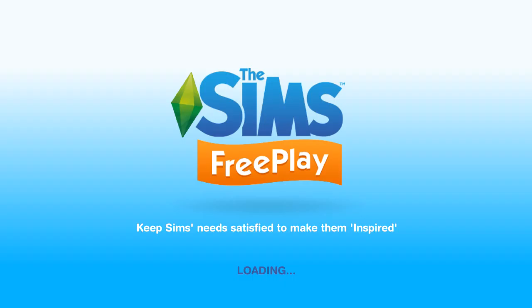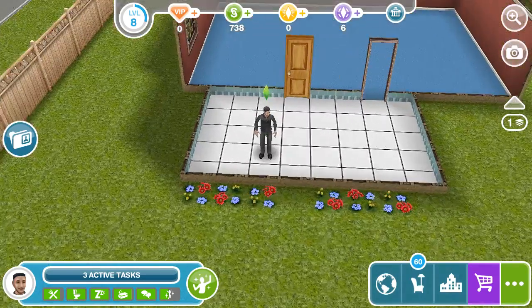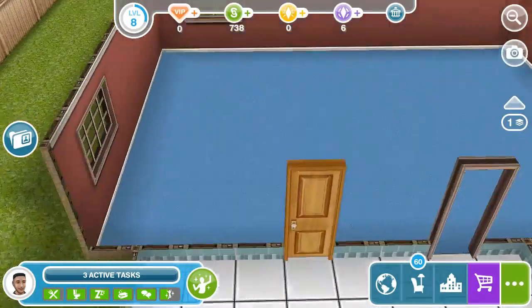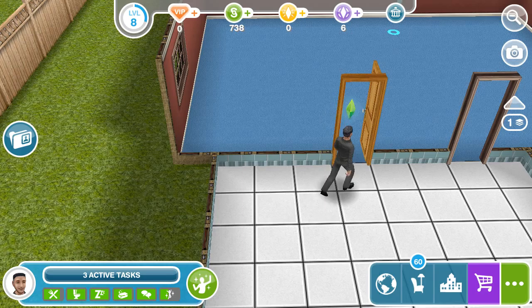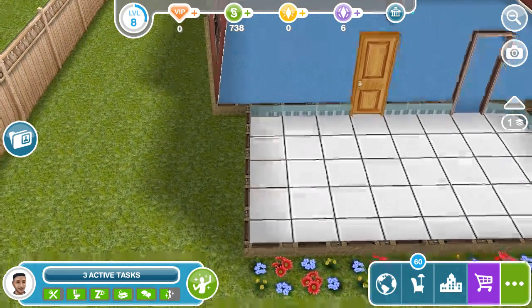I've been trying to keep their needs pretty much up throughout the off-screen time. So we're going to continue doing this. This house is empty because I actually deleted everything out of it — this is going to be another house open for other sims. I'm going to furnish this house and probably make a wall right here. So yeah, we're going to probably do that next episode.